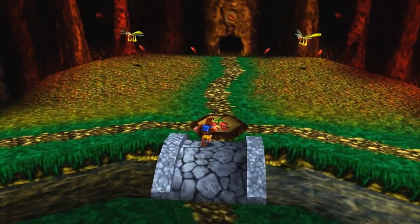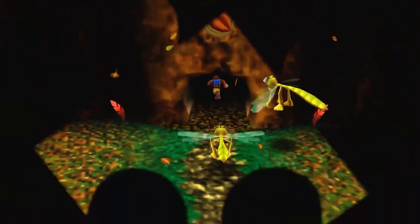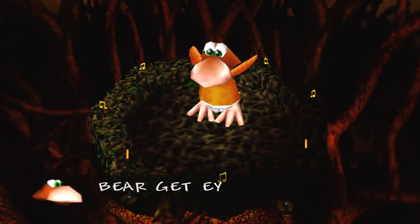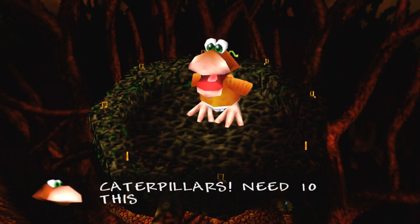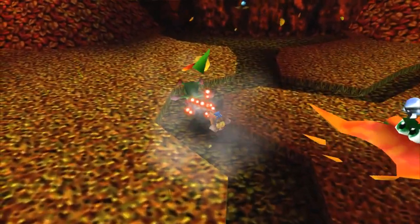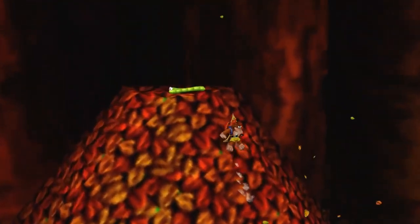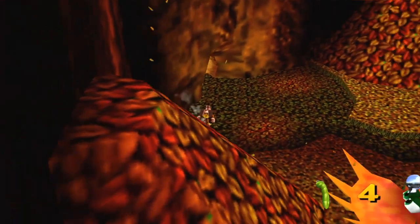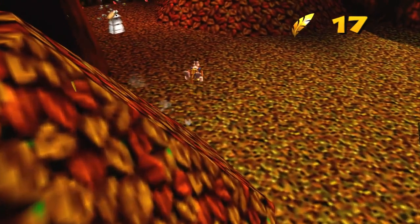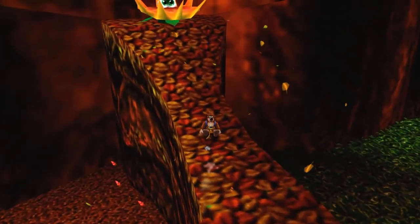Welcome back to Banjo-Kazooie. We're taking care of the rest of Click Clock Wood today - the autumn and winter sections, my favorite seasons. In autumn, the eagle is getting even bigger; he needs 10 caterpillars this time. This is also the part that has the most notes. The caterpillars you saved from summer carry over here, which is nice.